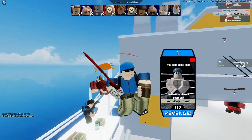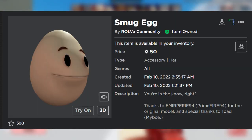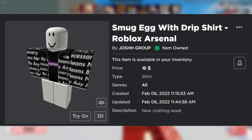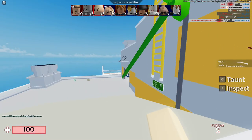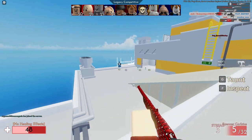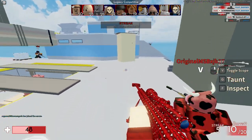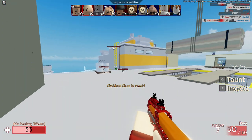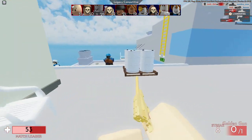To make the Seg with Drip skin on Roblox, you need the Smug Egg for 50 Robux, the Smug Egg with Drip shirt for 5 Robux, and the Smug Egg with Drip pants for 5 Robux. To get it bang on, change the skin tone to the Playlist skin tone — I'll put a picture on screen of what skin tone you need. Also change your body scale to R6, which is what the Roblox Arsenal characters are in.